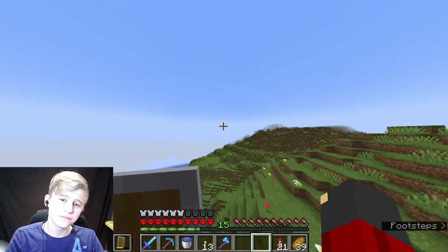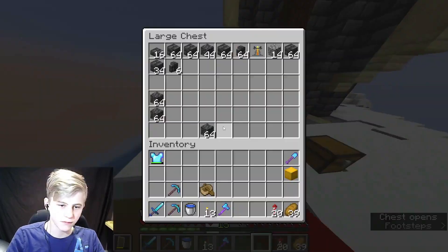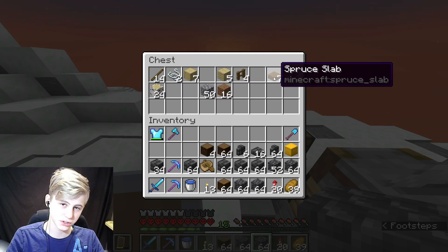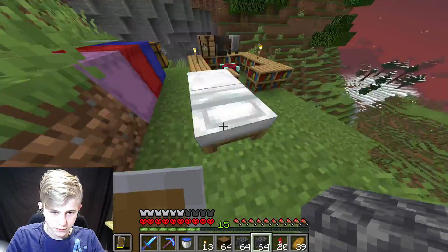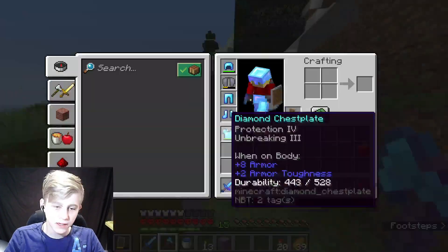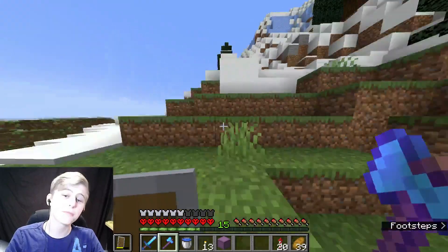There's a few things I need. One of which I'm pretty sure I already have a lot of, and that is deepslate. The second thing I have a little bit of, and that's spruce. Sleep — that was pretty smooth. That means we need to get some more spruce, and with an efficiency 4 diamond axe, that's going to be pretty easy.